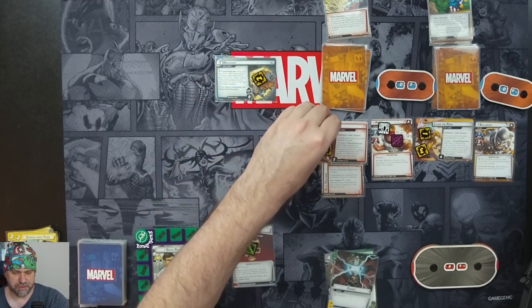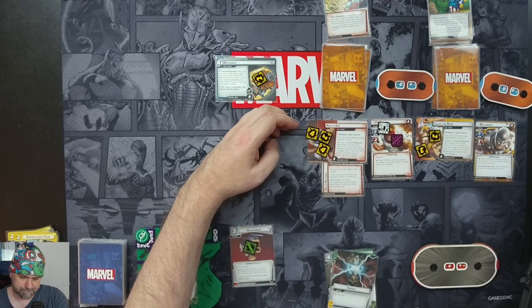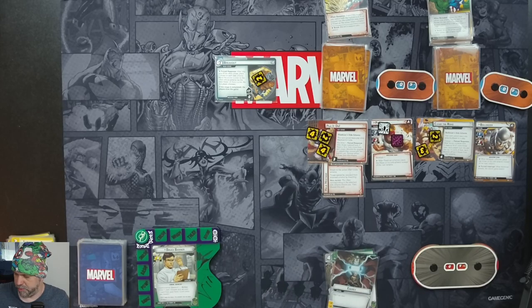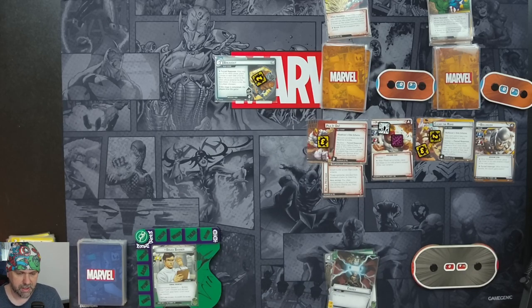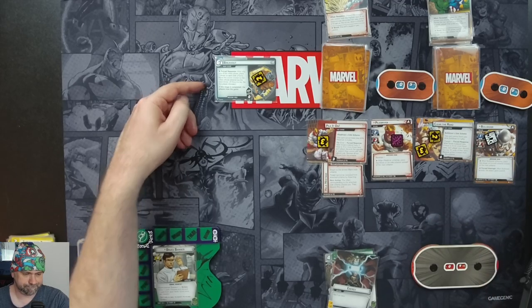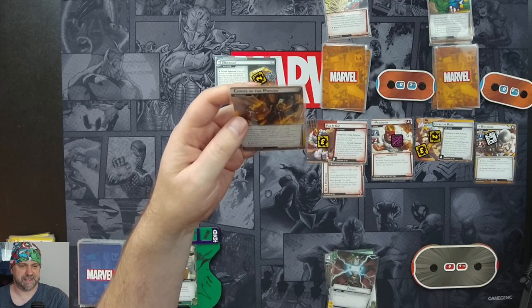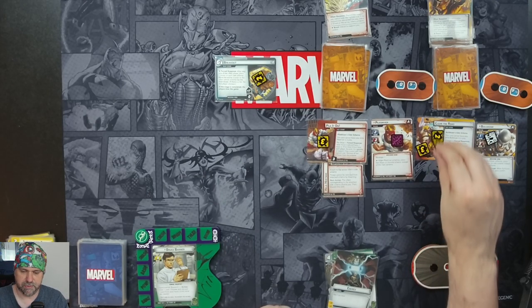Villain phase: one threat on the main scheme, then one on everyone else. Pilot On hits ten, so each player discards the upgrade or support they control with the highest cost — that's going to be our Helicarrier. Then remove all but three threat from the scheme. We move to Bulldozer as the villain with the most threat. Bulldozer schemes for one, taking Clear the Road up to six. Encounter card: Bulldozer's Helmet attached to Bulldozer. Forced response — after Bulldozer attacks you, discard one card from the top of your deck for each point of damage dealt. As a hero action, exhaust your hero and discard one card from your hand to discard this card. It's giving him plus one attack.